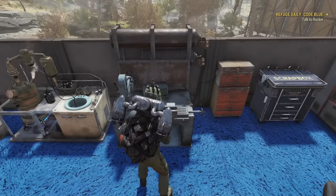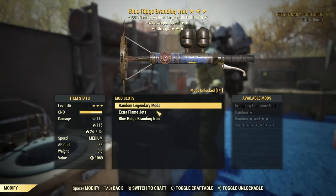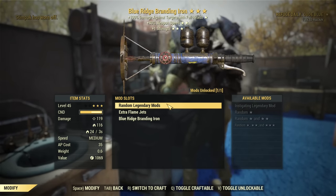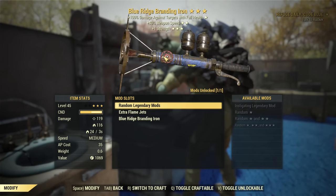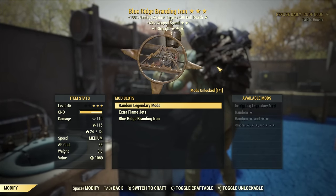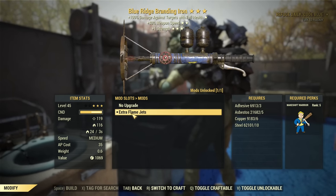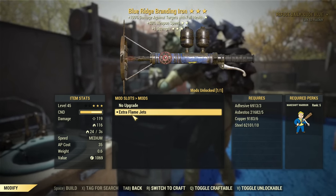If we take a look at the weapons workbench and investigate further, this weapon is actually a Shish Kebab with a unique skin. But don't be mistaken — it's not just a different skin for a Shish Kebab, there is more to it. Mine is already upgraded; I did upgrade to Extra Flame Jet to achieve maximum damage.